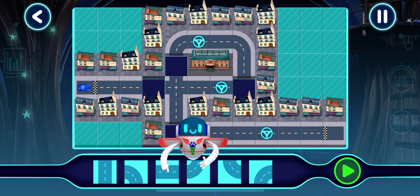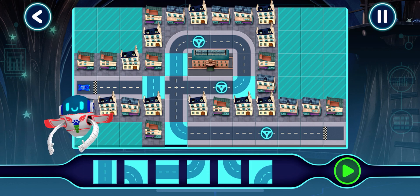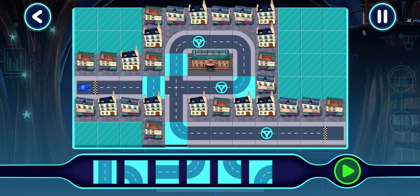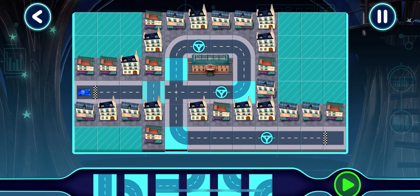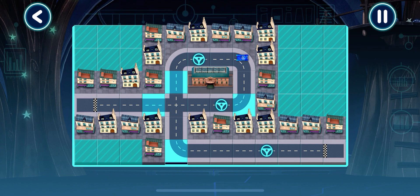Drag and drop track pieces into place. Good choice. Tap a piece to select. Here we go. Oh dear, this track isn't quite right. Let's test this track. Nice work. Let's test this track. Great, your track works!